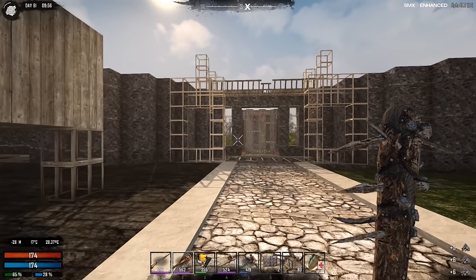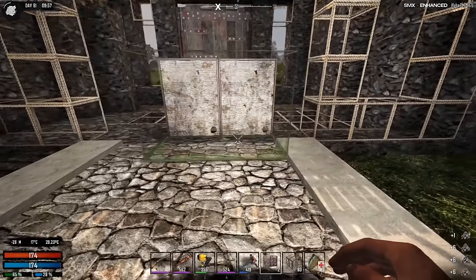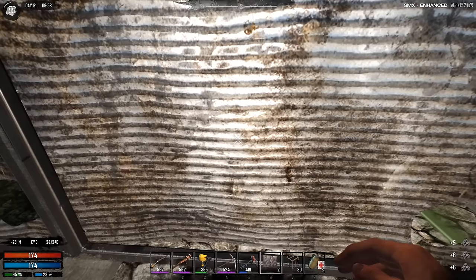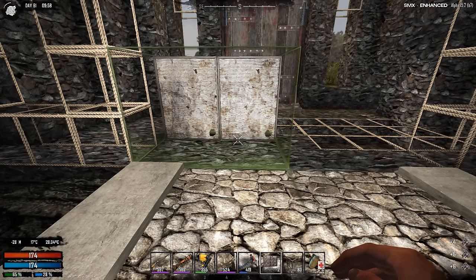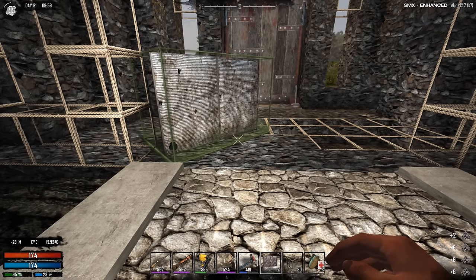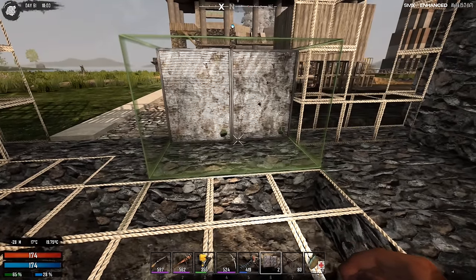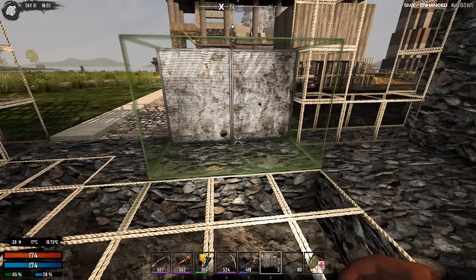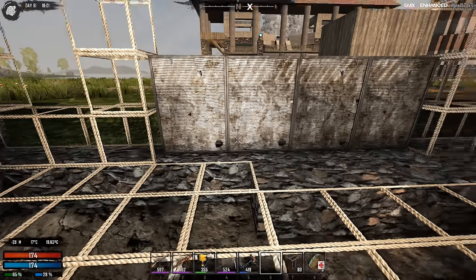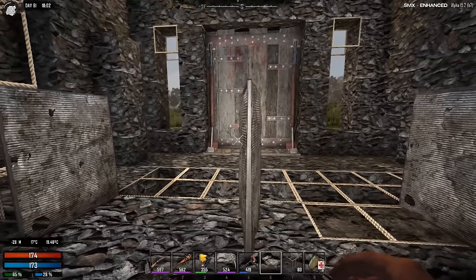There you go, one two three, excellent. Then they're the same which is always good. So we have this one here and then we have this one here, one two three, and then pop up - there we go. And we're out of cobblestone frames, damn it. I have to get much more. I'm gonna upgrade some of the blocks and then show you what's happening.